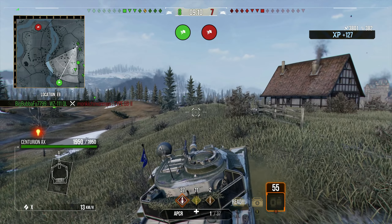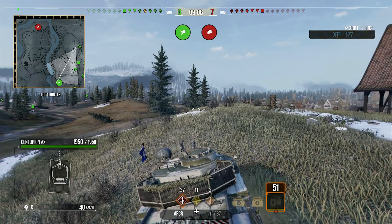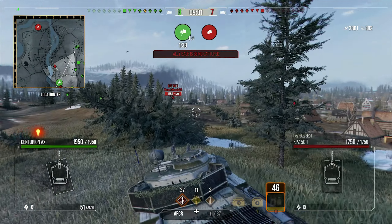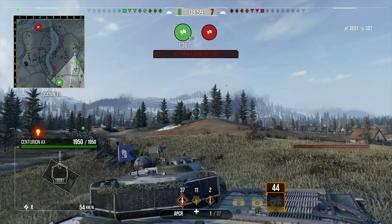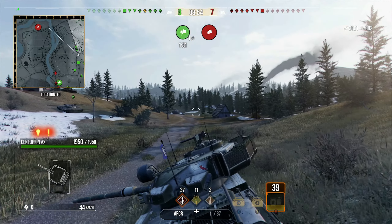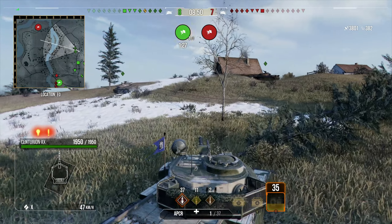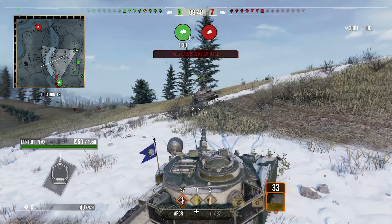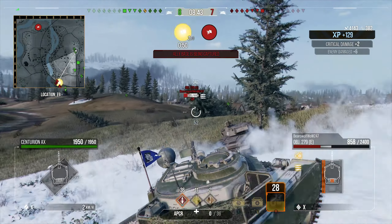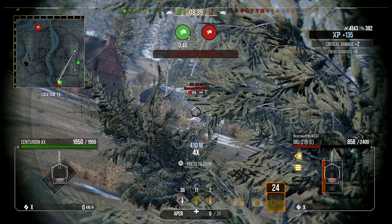We've cleaned up this side of the map, so we're going to change our focus to the other side. We scoot on top of this ridge line to see if we can spot anyone in the middle, gauging the situation and looking for shots on those guys over there. We're going to turn around here — lost our sixth sense because someone is focusing us, probably arty. We come back under this ridge line and now we should have shots into these guys pushing up the K line.